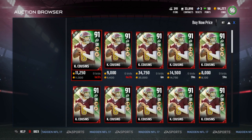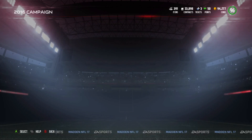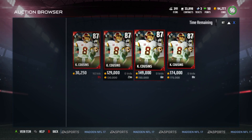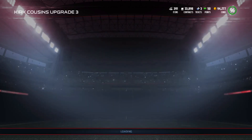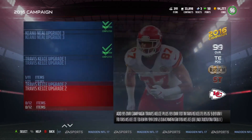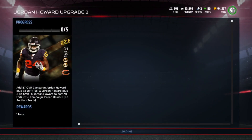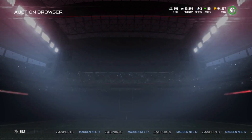You go through the auction block and you can really find these cards very easily. The higher overall players you pull are going to be the least valuable. So if you pull like 89 or 87 overall cards, you're going to make about 100k plus profit. If you pull the higher overall cards, you're probably not going to make as much profit. But if you pull the lower overall, you can make a lot of coins back and really make some bank here.